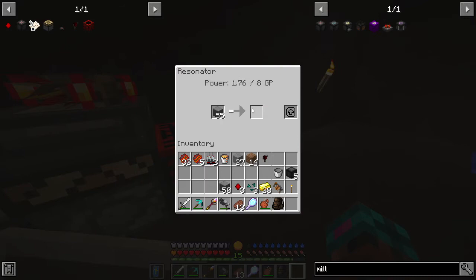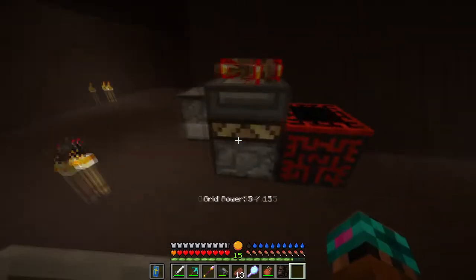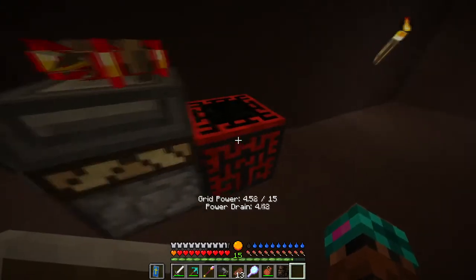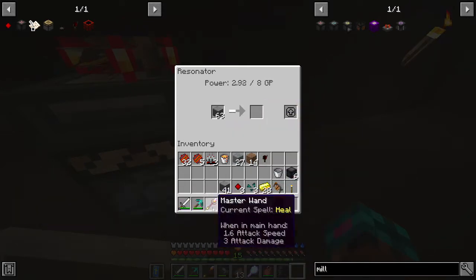Two more of those babies and I'll be able to make another mill, and then I have to be able to do it at that point — it just has to work. I'm also gonna probably grab another hopper so that I can stick things in here and chunk load while I'm gone, and all that fun stuff. Just one more of these babies and we'll be lava milling!